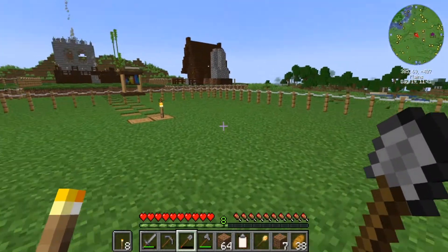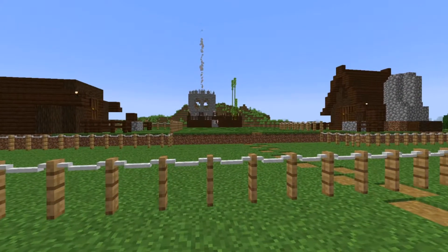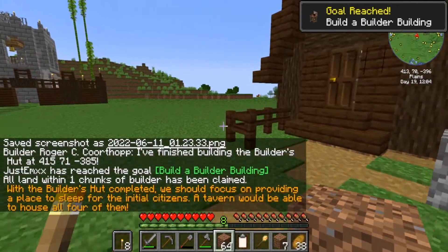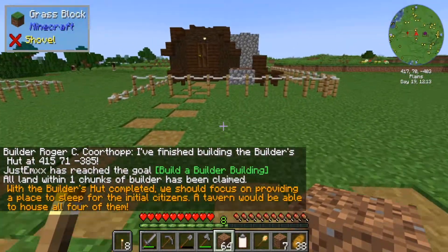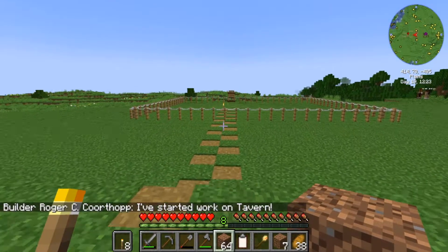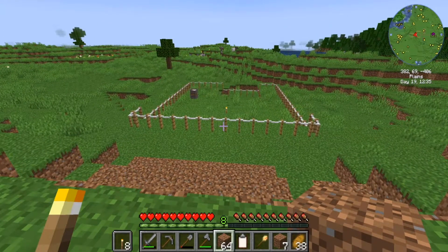The builder's huts are coming along nicely — screenshot moment! Roger and Lara should be almost finished. Then we have the town hall down that end, the tavern behind it, and jobs a good one.